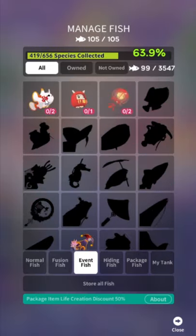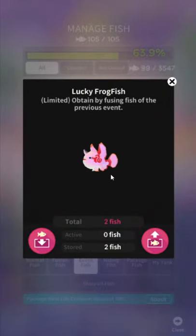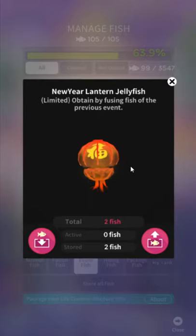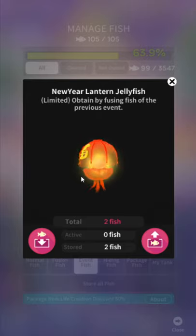Lucky Frog Fish — this is the past event fish, it's out of order. Druma Dumbo — again, fusion fish. I always wanted a lot more of these, which sucks because now fusion fish cost so much seaweed. For over two years now people have been complaining about how much seaweed everything costs for the events and they've never fixed it.